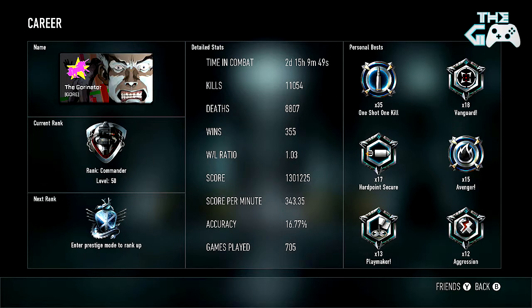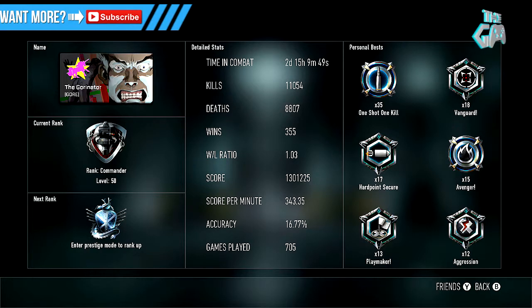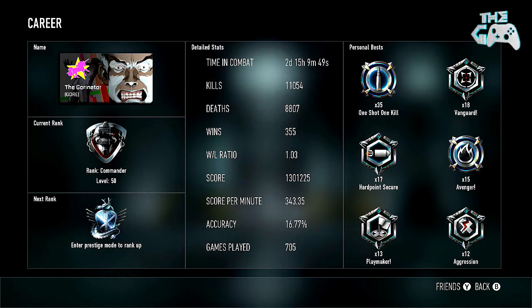My accuracy is finally improving. I think I figured out I was pressing down on the sticks too hard, which would make me crouch sometimes when I wouldn't want to — or, since I have tactical set, it would make me knife something. Actually no, tactical is crouch; if you have it on default then it's knife. But I think I've kind of solved that problem now, so my accuracy is going up. 705 games played.